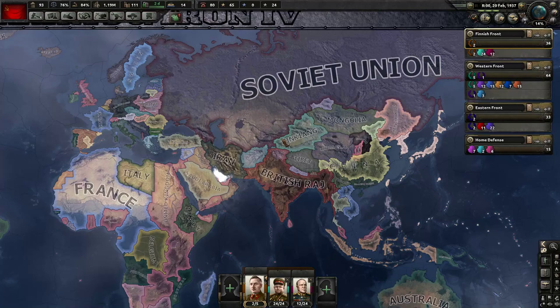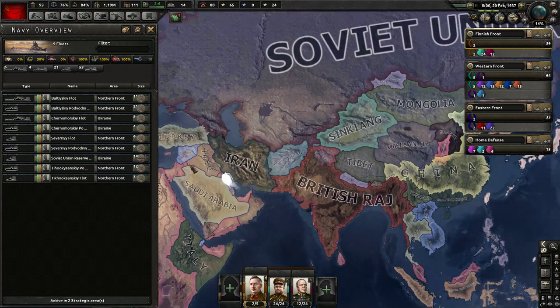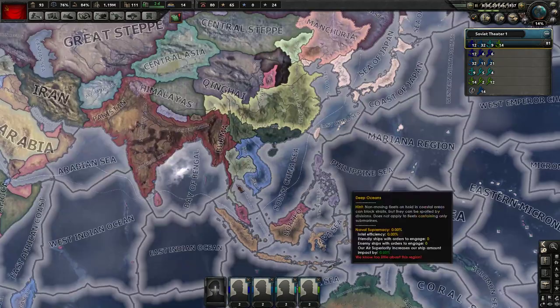There are two ways to access information about your current Navy. One, there are these buttons over here that let you see all your existing Army, all your existing Air Force, as well as all of your existing Navy. But probably the better way to interact with the Navy is to switch over into the Strategic Navy Map Mode. The hotkey for this is F2.